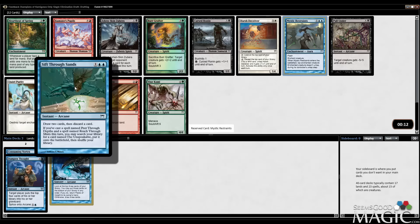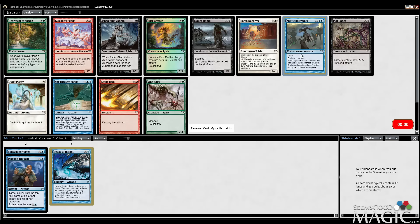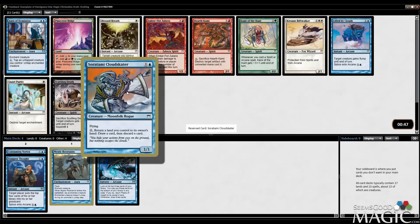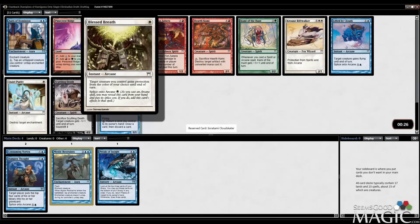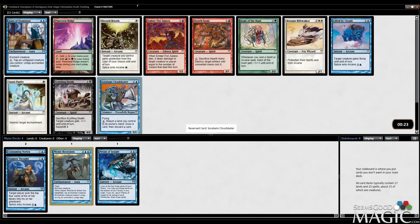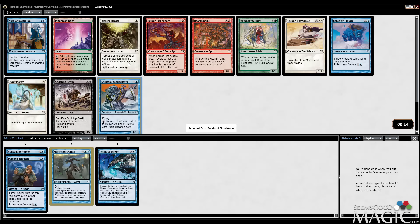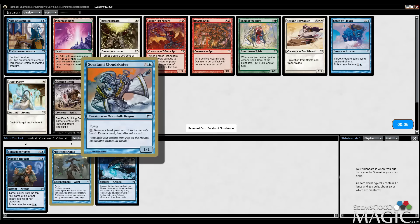Heartbeat of Spring is pretty cool — whenever a player taps a land for mana, that player adds one mana of any type that land produced — so it doubles your mana, but it also doubles your opponent's mana, which is probably less good. Soulbright Flamekin Cloud Skater is a 1/1 flyer for one mana, and you can pay two to return a land you control to its owner's hand, then draw a card and discard a card. That's pretty good. There's also Lifted by Clouds, which is just an arcane spell, and Blessed Breath — target creature you control gets protection from the color of your choice until end of turn, particularly good against decks that splice arcane spells. I think I just want the Cloud Skater.